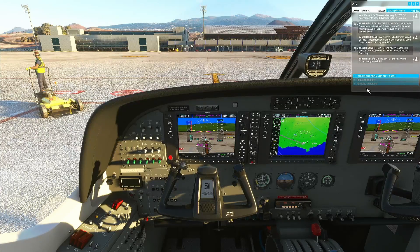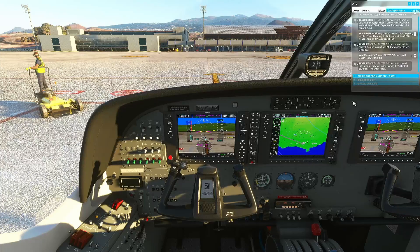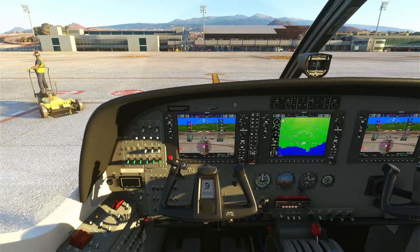Reina Sofia ground, Binter 645 Heavy with Oscar, ready to taxi IFR. Binter 645 Heavy, taxi to and hold short of runway 7 using taxiway Tango Bravo 1. Contact tower on 119.0 when ready. Taxi to and hold short runway 7 using taxiway Tango Bravo 1, Binter 645 Heavy.